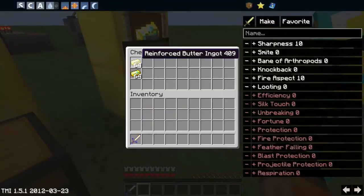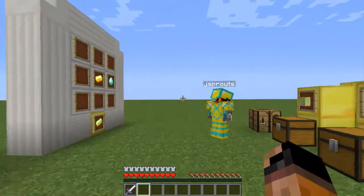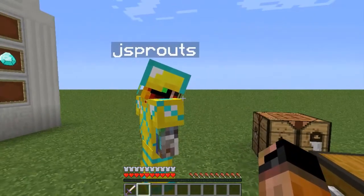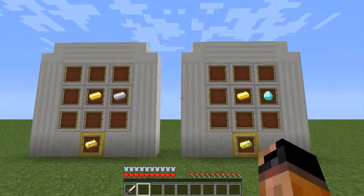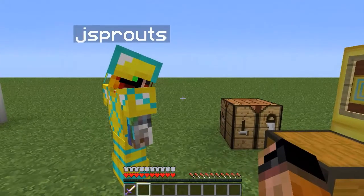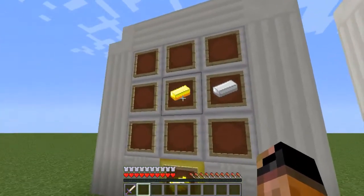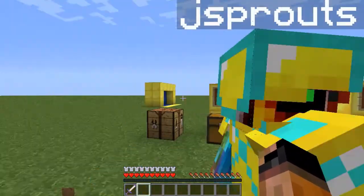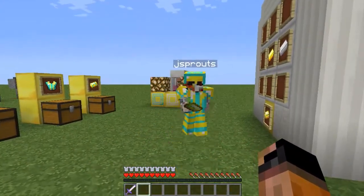First of all, we got the reinforced butter ingot, which you've seen the crafting recipe for. And the super butter ingot. I'm going to show you how to make the blocks, even though it's pretty much self-explanatory. You take all that, and then you get an awesome block. If you put the super butter ingot all around, you get the super butter block. Depending on what you combine it with — iron or diamond — the tools will be butter plus iron or butter plus diamond. Butter's base settings are zero for something, so I just added an extra point onto it, making it even better.